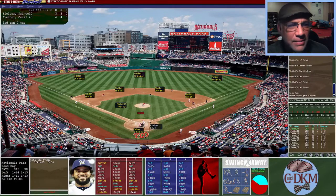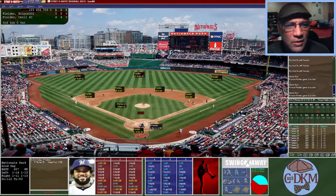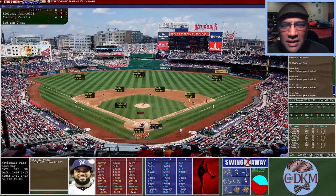Prince Fielder is now going to take this one to right center — no doubt about that one, home run. He goes opposite to left center — second home run. He pulls one down the line, stays fair — home run number three, and he still doesn't have an out. Now he pulls one to right field — does it have enough distance? It will — home run number four.